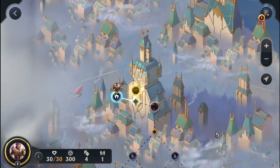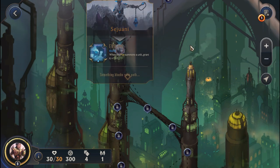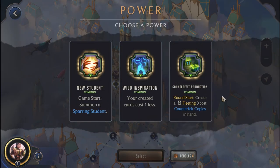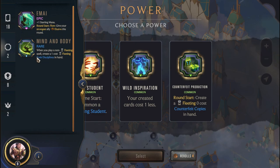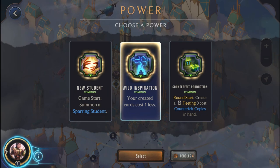Alright, looks like a Piltover and Zaun map. We have Darius down here and Sejuani as our mini boss. We're heading to the first power node. We get Wild Inspiration, New Student, and Counterfeit Production. This looks like a no-brainer pick - Master Yi generates a Twin Disciplines whenever we play a non-fleeting spell, so Wild Inspiration could help trigger that. We're going to go for it.